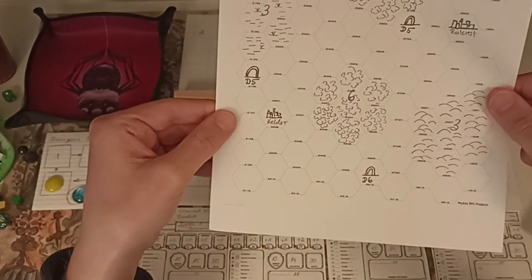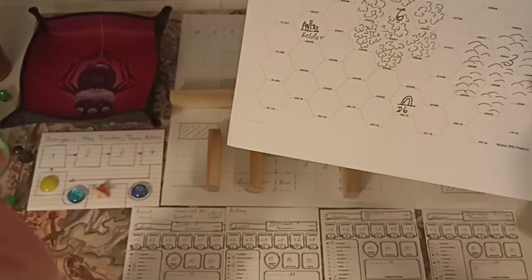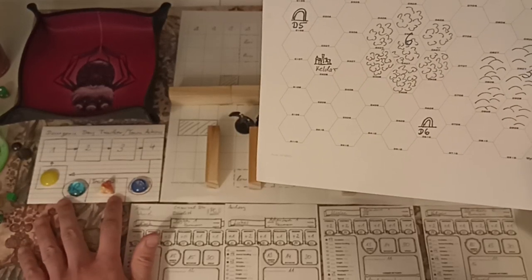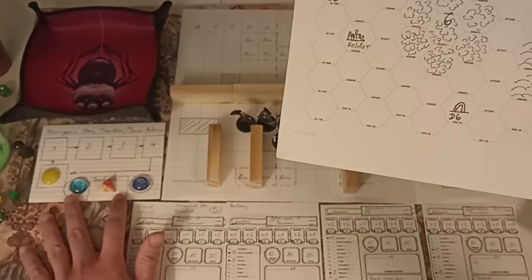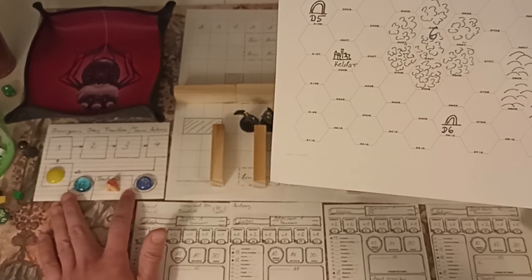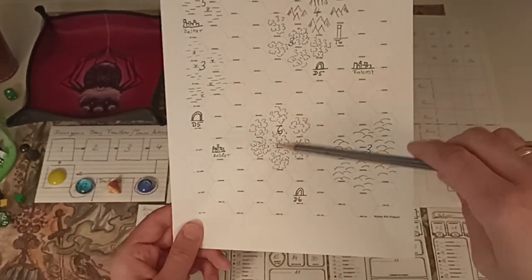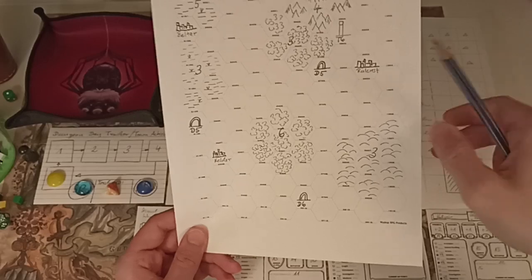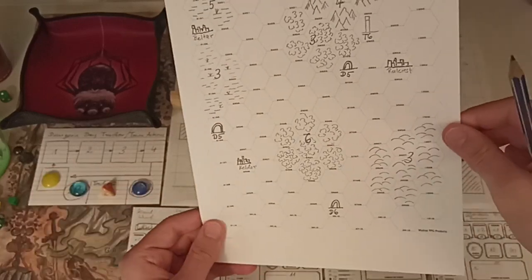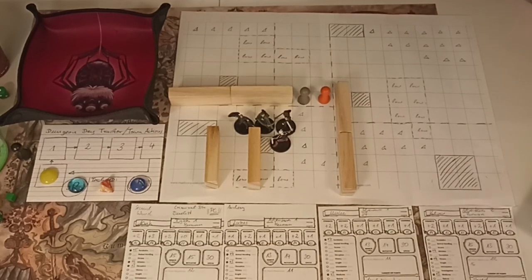We'll just finish this quick combat with the zombies and then leave the dungeon. As per the rules, we wanted to take a long rest but it was interrupted, so we don't get the benefit of a long rest. You can leave a dungeon anytime, but only after completing a long rest before you roll on the exploration table, so that you start the new day fresh in the wilderness. After this combat we will leave and head out to get back to the town of Beltar.